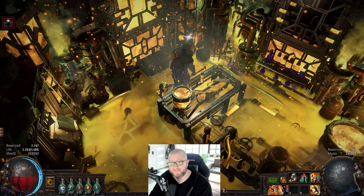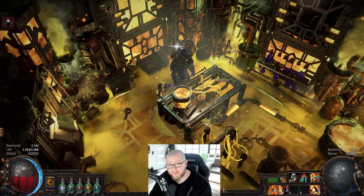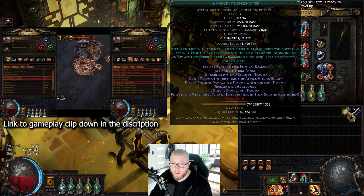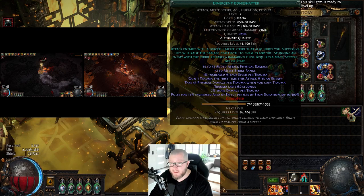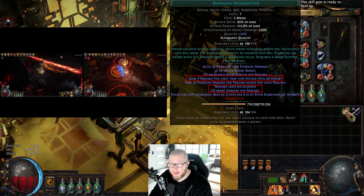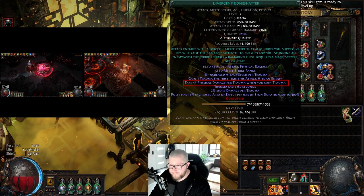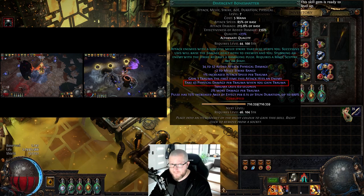Let's look at the Bone Shatter skill while some gameplay footage runs. We have a Divergent Bone Shatter, which is the alternate quality version of the gem. Every time you attack and land a successful hit, you gain a trauma stack. Each stack has a base duration of six seconds and grants roughly two to four percent more damage per trauma stack, but they come with a severe downside: you take 43 physical damage per trauma when you gain a new stack. So at 10 stacks, gaining another deals 430 flat physical damage to yourself.